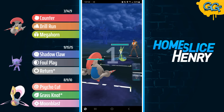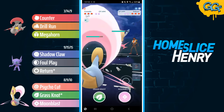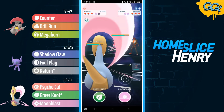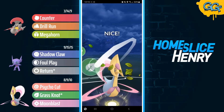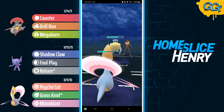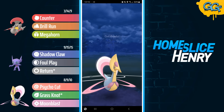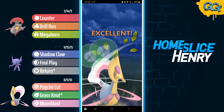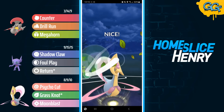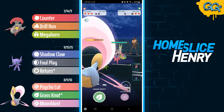Moving into the next set, we see an amazing lead: Escavalier into Serperior. Opponent safe switches into Pelipper, and I respond with Cresselia. Cresselia has a nice amount of bulk, able to withstand a Hurricane, and shielding a Hurricane puts me in a pretty nice position. I go for the Grass Knot, grab a shield from my opponent, and continue to farm. I accidentally play to a CMP tie — I definitely should have gone for the Moonblast, as Moonblast does more damage and could look at farming down. Inefficient use of energy by me, but the opponent lets it through and sends back in the Serperior.